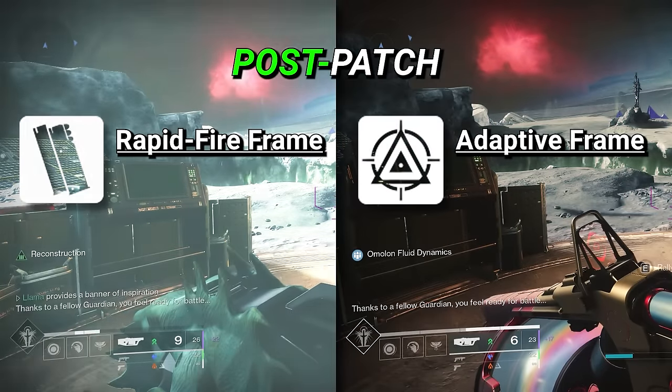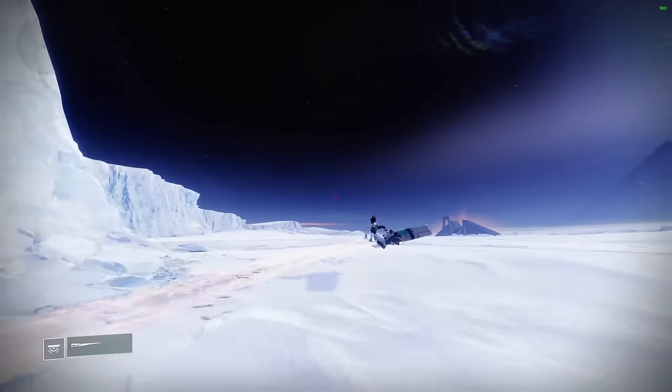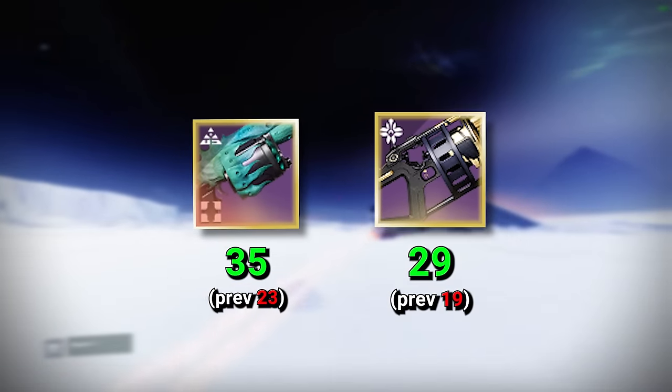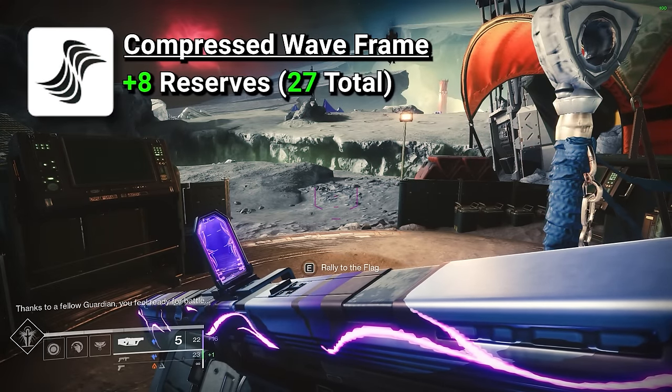Rapid fire frames received an enormous plus 12 ammo boost, whereas adaptive frames got a slightly lower plus 10 reserve ammo boost. With triple reserves, this means you can now hold 35 and 29 grenades for rapid fires and adaptives respectively. Compressed wave frames were not left out either, receiving a reserve ammo boost of plus 8 grenades.